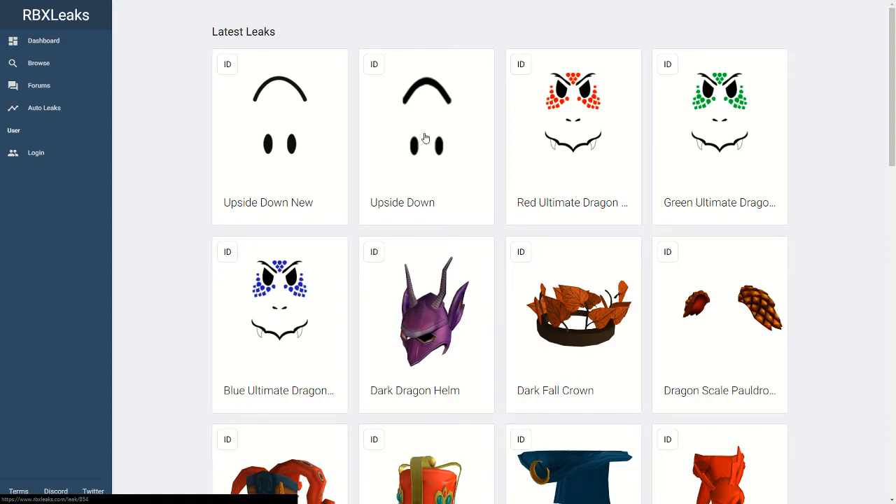There's also going to be upside-down faces, which look pretty interesting. I might buy them if they're pretty cheap. Definitely buy these if you have Builder's Club and a lot of Robux. They're going to be coming out either today, May 27, or tomorrow, May 28. They're going to be pretty good.